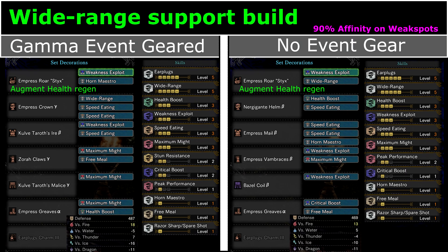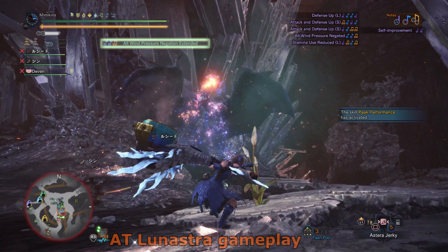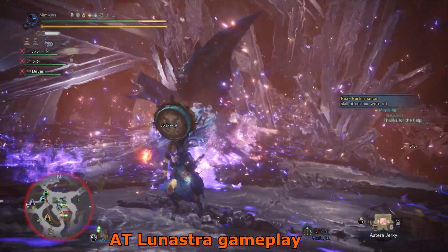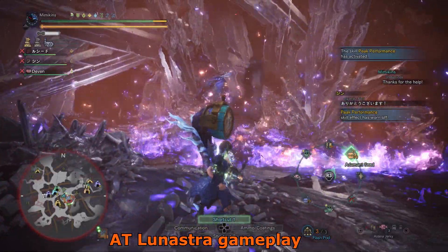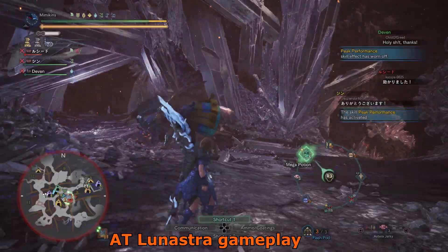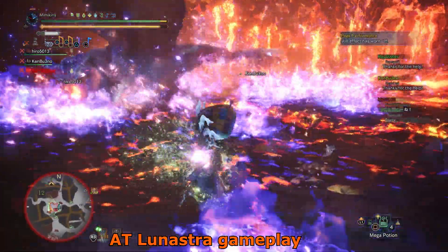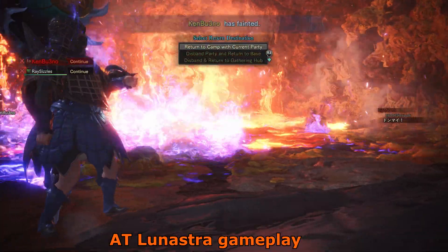Hunting Horn does deal good damage and you can often just use life powders to support-heal the team, but sometimes that just isn't enough and the extra healing power from Wide Range can make all the difference between a win and a fail. In random SOS runs where you encounter players of varying skill levels — some of which don't even consume buffs — forcing these buffs on people increases their DPS and survival to help get the fight completed. Sometimes despite your best efforts people die anyway; negative fire resist and no Health Boost on AT Lunastra is rough.